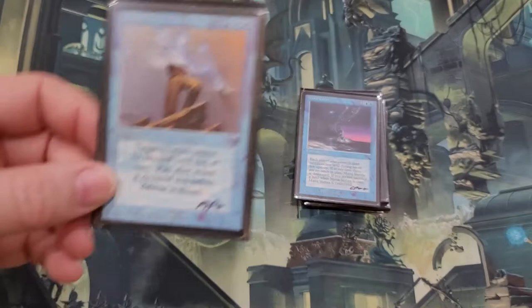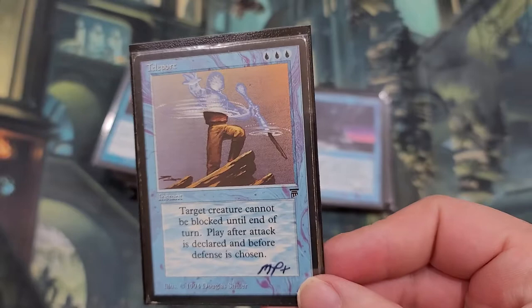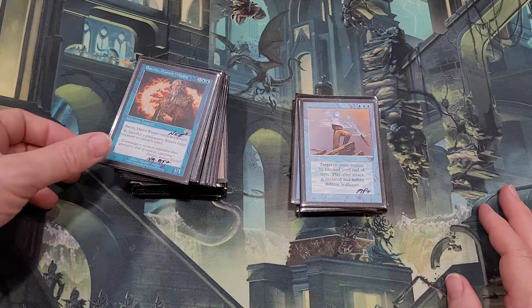Teleport — I think I have a few of these but I wanted to get another one. It came with the collection, so it was a good pickup. Target creature cannot be blocked until end of turn; play after attack is declared and before defense is chosen. It's three blue mana, so a mono-blue deck is where you'd want to put that. Nothing too crazy there.